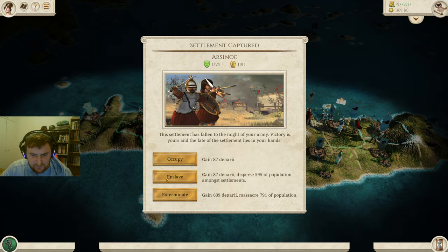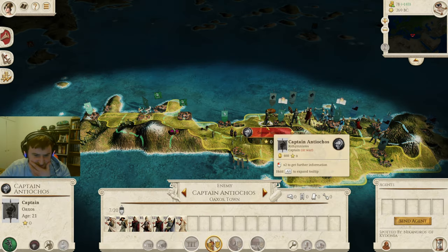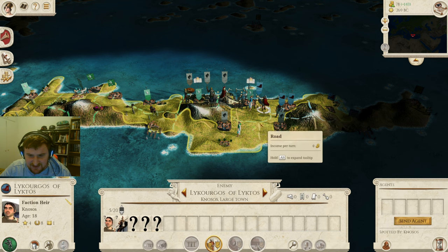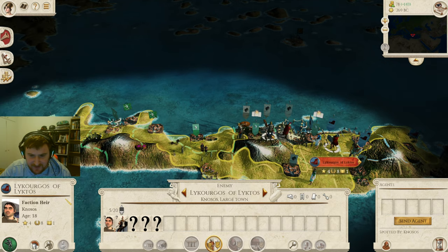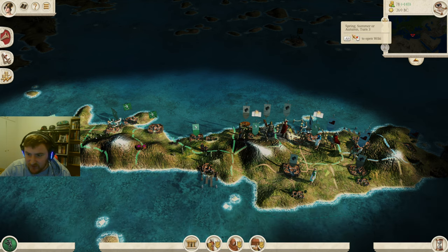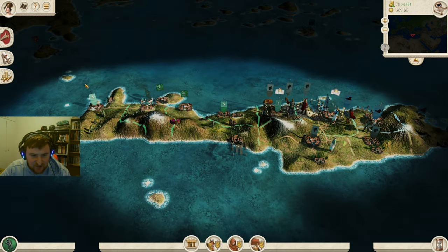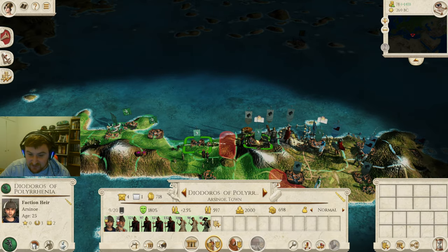With Arsinoe, I think we're going to enslave because we don't want to leave any troops behind here. We are currently on turn six and not doing too bad — we've got half the island, pretty much. There were 12 settlements and we've got exactly six. Pretty darn good.